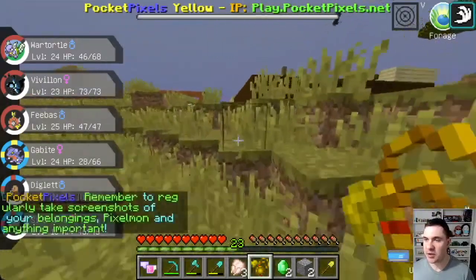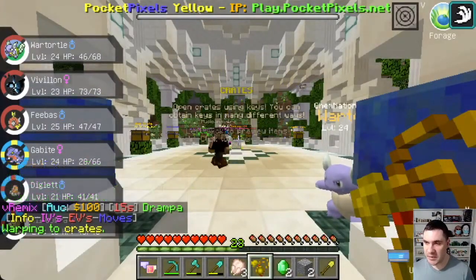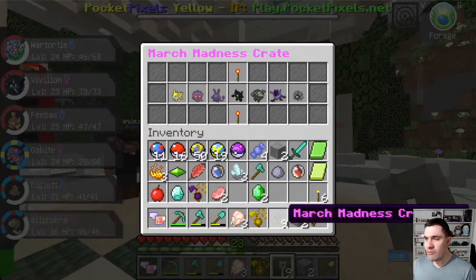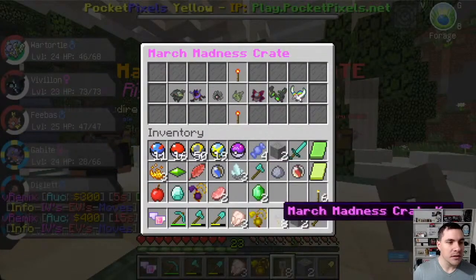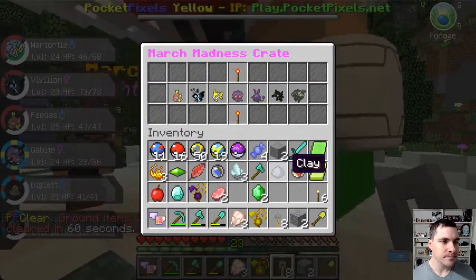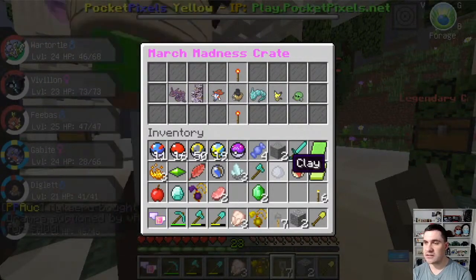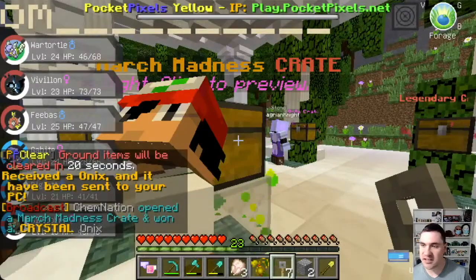I'm going to open up some more crates. See if we can get that Crystal Onix, see if we can get the Missing No. Fingers crossed. Missing No! Crystal Onix! Can we get the Missing No? Can we get the Crystal Onix? Another Drowned Flygon? I got two. I really want that Missing No. There's a Rainbow Ho-Oh there. Missing No and Crystal Onix... YES! Crystal Onix! Woo! That's the one I wanted!